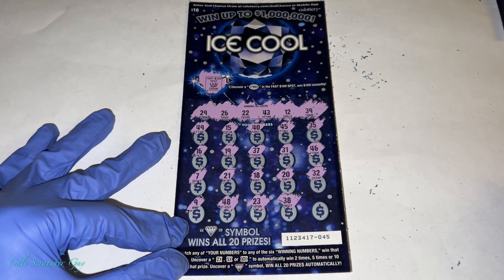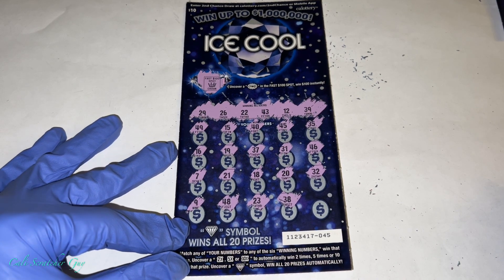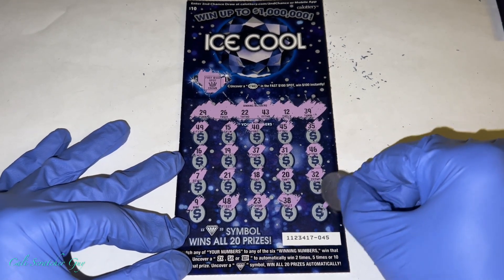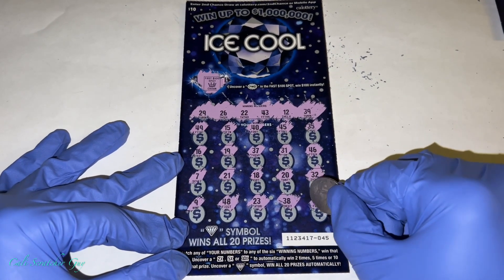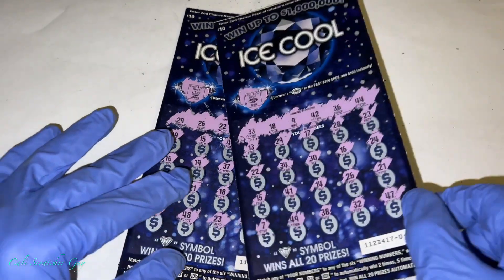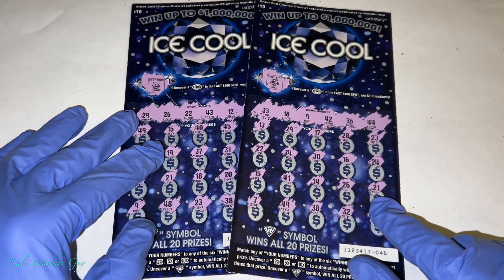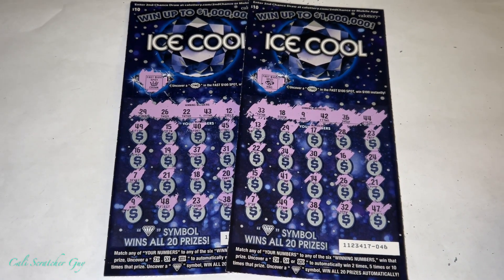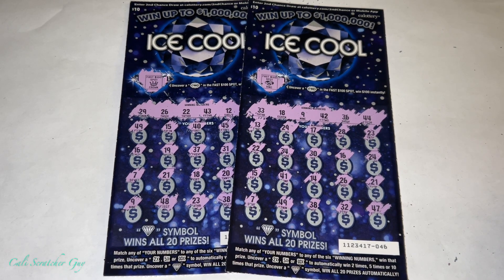So what do you guys think — are we gonna have a winner today or a total bust? It looks like we got a total bust today on these $10 California lottery scratchers called the Ice Cool. That's just how the lottery is — sometimes you win big, sometimes you win small, and sometimes you just bust just like we did today.